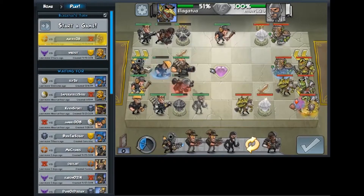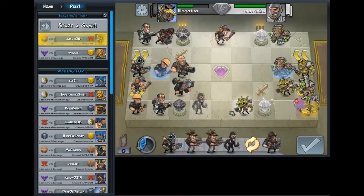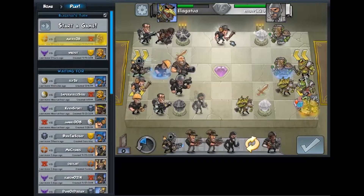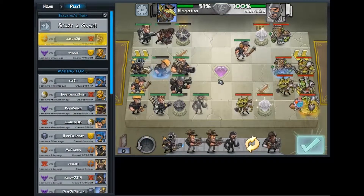I need to get this soldier down to properly threaten this axe thrower here, and I also need to heal him up because he's so low. And then I have one AP that's not really obvious what I want to do with it. But I think the best move is a little bit of a strange move — I think it's actually to move that scout down there.